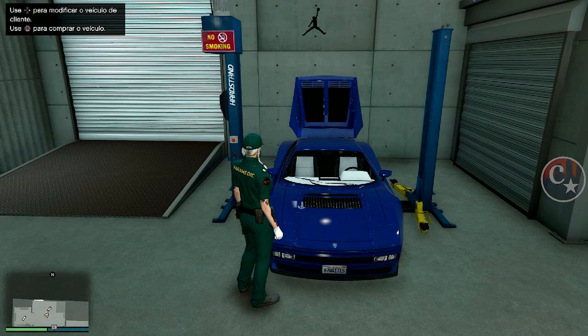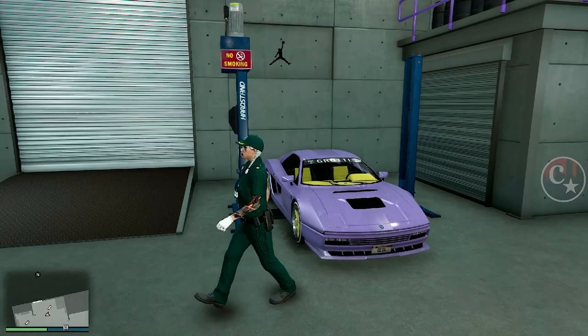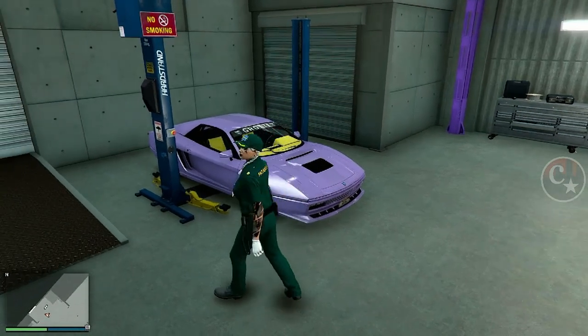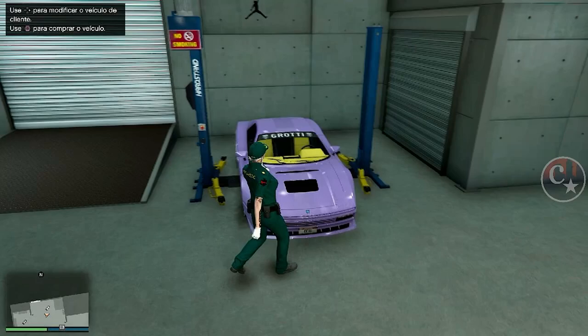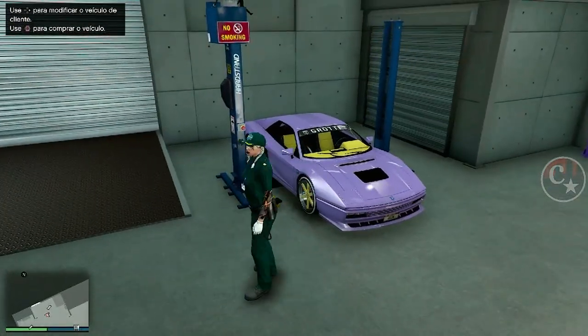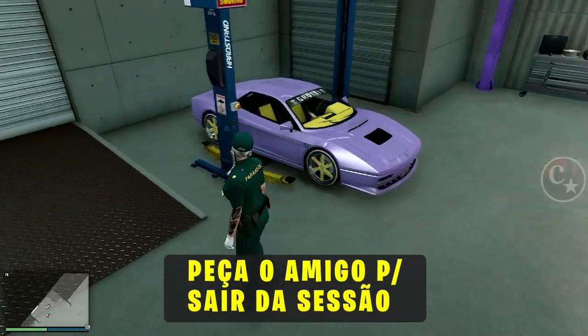E aí, galera, assim que ele tiver iniciado, ele vai me avisar e eu vou colocar a setinha da direita. E bam! Tá aí, galera — pegou roda, pegou cor interna, pegou cor mod, pegou placa Yankton, pegou tudo que aquele veículo meu tem direito. Simples, rápido e muito fácil para você estar fazendo isso.